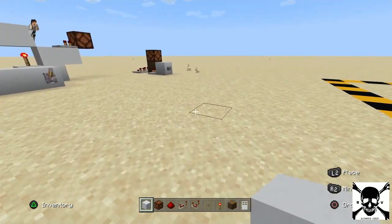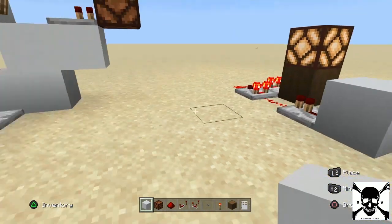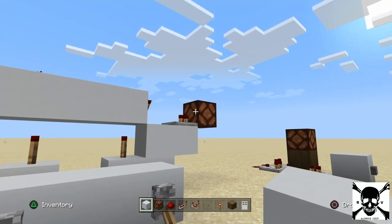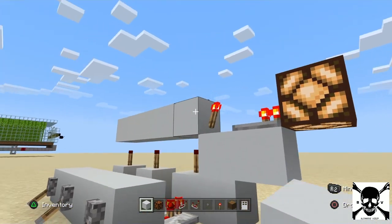The mechanics we'll be using in this build will be the pulse extender and an AND gate. It's not on — see, it's not on. But once they're all off, ta-da!